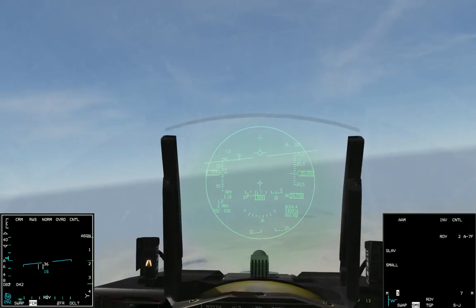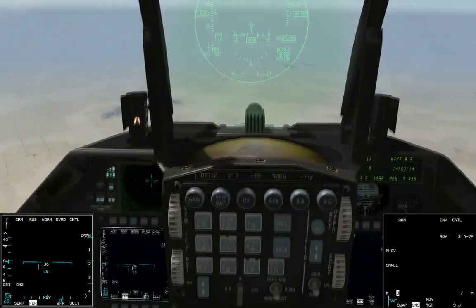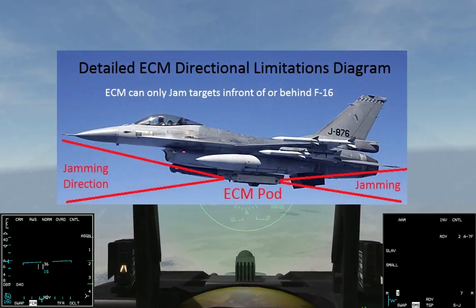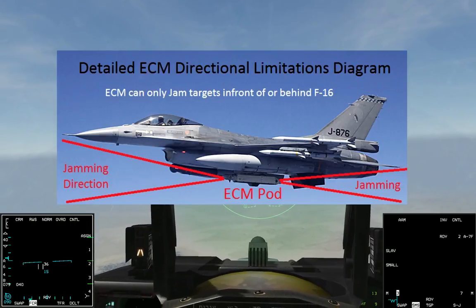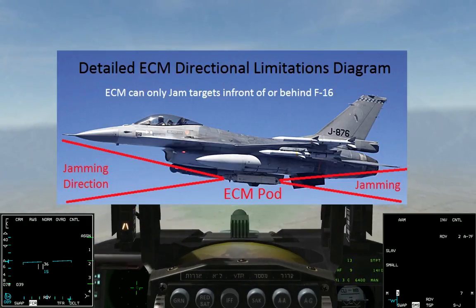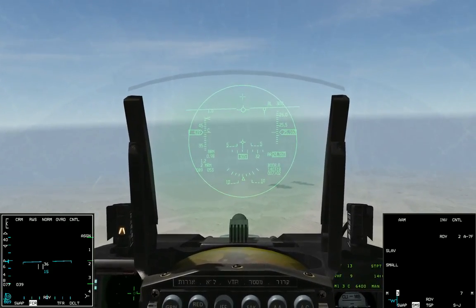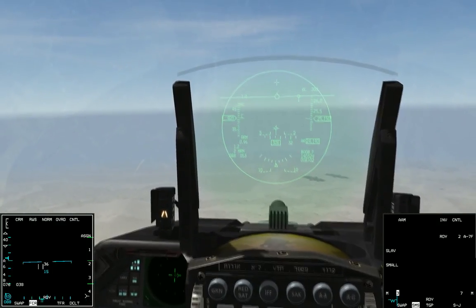A note about ECMs: the ECM only shoots a jamming signal out directly in front of and behind you. So when you're engaging MiG-29s, Su-30s, or anything like that, if you're not pointing directly at them or directly away from them, having your ECM on doesn't do anything for you. It only works in a cone in front of and behind you — just keep that in mind. And with that, those are all the questions I tried to answer. If anything wasn't answered properly, just ask again and we'll do our best to clarify.